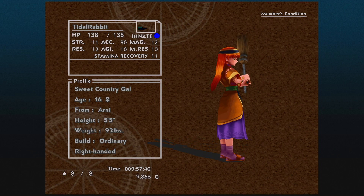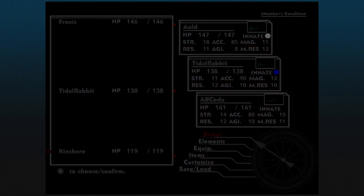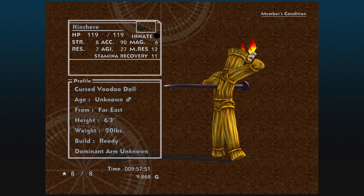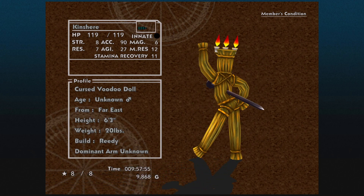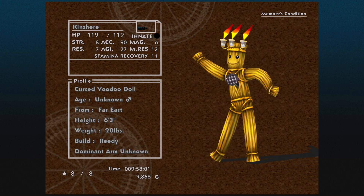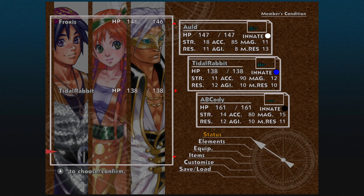Sweet Country Gal. Kin Shearer. Cursed Voodoo Doll. Unknown Male — only 20 pounds for 6'3" height. That's pretty good. Dominant Arm Unknown. Build Reedy — I love that, too. Stamina Recovery 11 — that's pretty good. There's crazy agility on Kin Shearer. Anyone else down there? No.